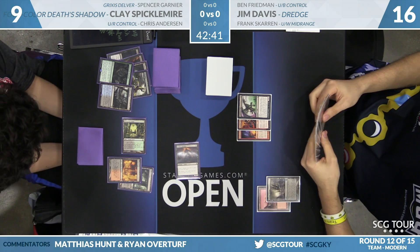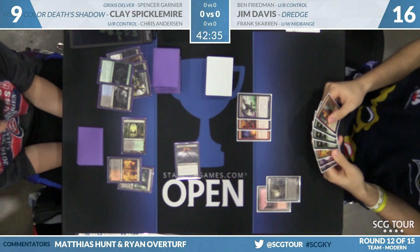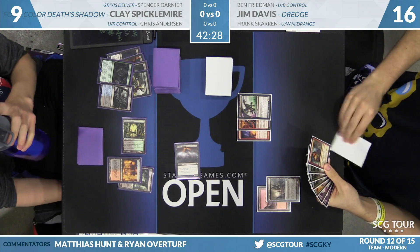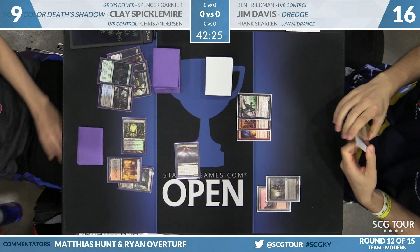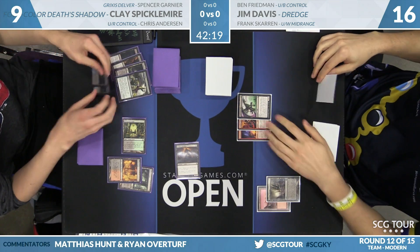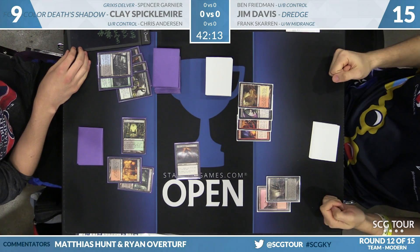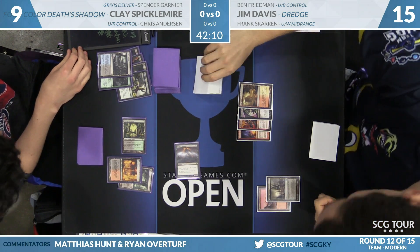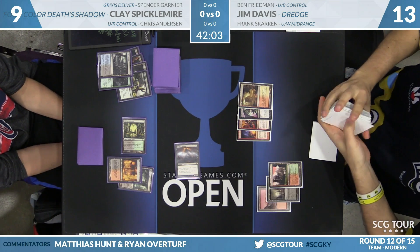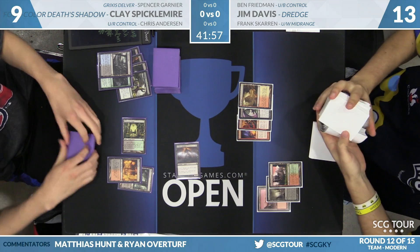Jim really needs to find green mana to make the Life from the Loam engine happen, to leverage potential Conflagrates down the road. He also doesn't have a second red source, so he couldn't even flashback a Conflagrate if one showed up in his graveyard. The strength of modern Dredge involves generating Narcomoeba, Prized Amalgams... here is a land for Jim: a copy of Cinder Glade. It solves his problem of needing green mana eventually. What if he just starts casting Stinkweed Imps as blockers? Death's Shadow doesn't trample, and Clay doesn't have Temur Battle Rage. Fatal Push needs help to kill it.